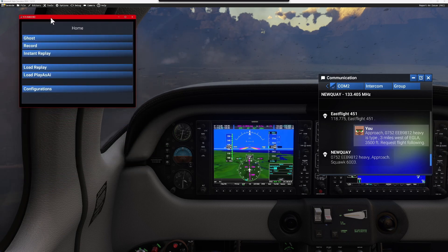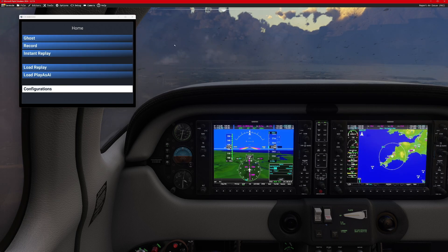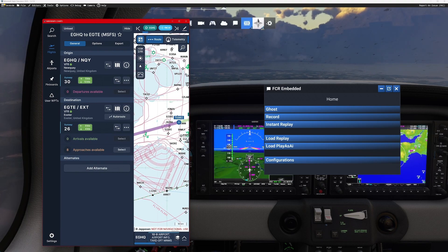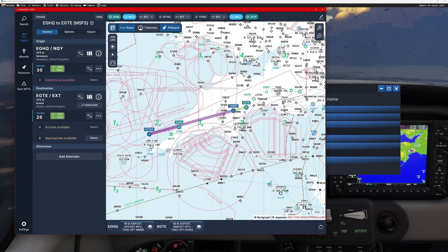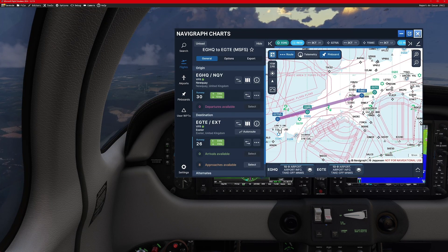The FCR embedded panel is your video recorder effectively — you can record video on the fly. The way I record is using OBS, an entirely separate system, but you can use this in-house recording option. Finally, for those who use it, the Navigraph tab is in there. In order to use Navigraph you need a Navigraph subscription. Navigraph is linked with SimBrief, which is a means of planning flights and drawing information from Navigraph so you can save flight plans. Some people find it easier to use SimBrief and import the flight plan, which is more than possible.